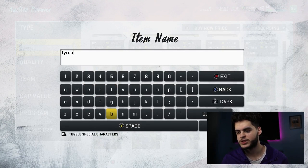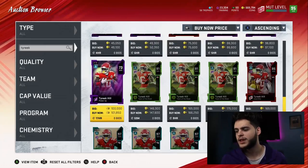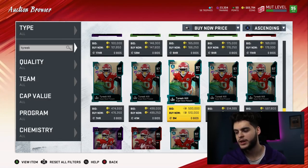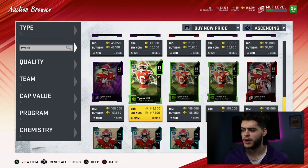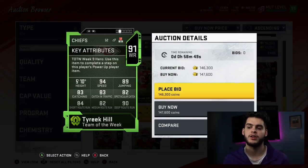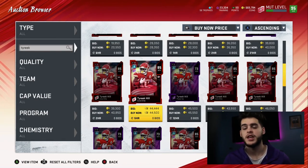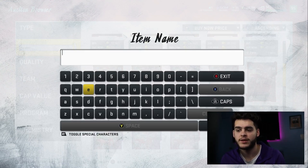Coming in at about number six is Tyreek Hill — a staple on any budget team. His cards have gone up recently. My recommendation: go ahead and power him up all the way using training. The 91 doesn't go for that much. If you can't find him below 100k, just power up all the way to his 89 or 90. Powered up he'll get a 93-94 speed, and if you toss Sprinter on him too, he'll hit about 95-96 speed. That's all he is — just a speed guy. You can substitute John Ross or similar players if you don't want to power him up.